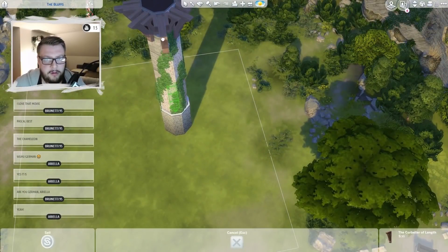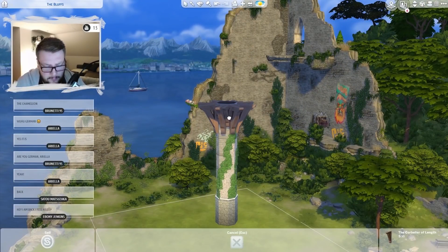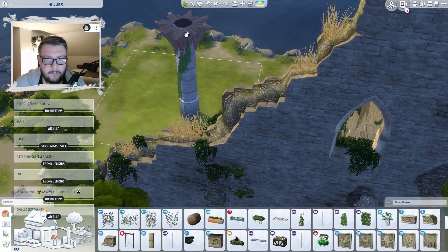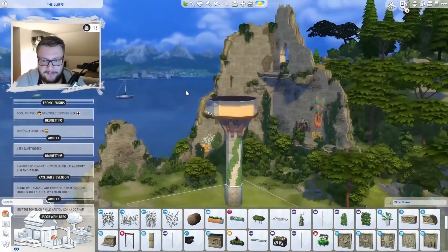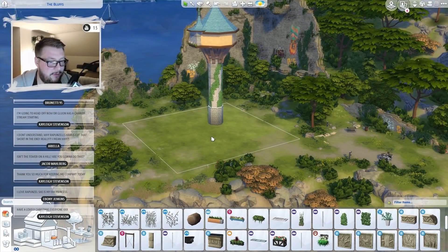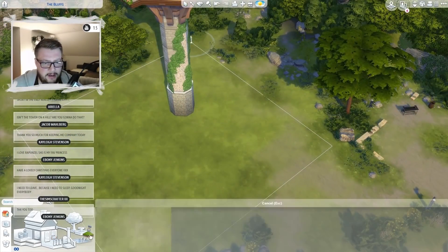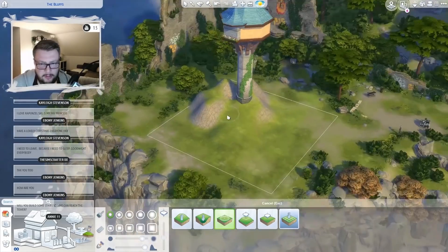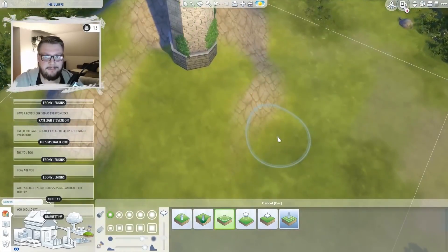There's only so much you can do in The Sims 4 recreating things like movie sets and places from animation films, but I tried really hard to make it look good and like the Tangled Tower. You guys said in the stream that people joining and just tuning in could see immediately that it was the Rapunzel Tower, which was really good - that just meant I was doing something right. Going into the tower once we're done with the outside, it was really difficult trying to make it look like the tower from inside, so we took a lot of creative liberties.